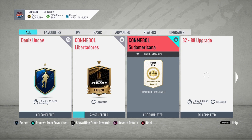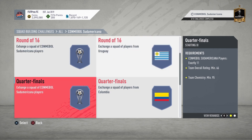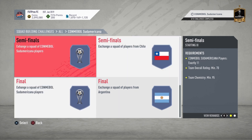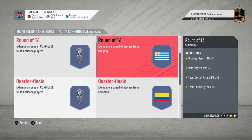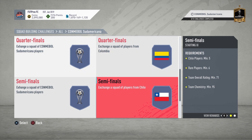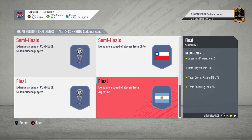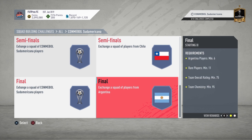It's the Conmebol Sudamericana SBC, guys. It is 10 stages: 6 squads that require Conmebol Sudamericana players, which are really cheap at the moment because a lot of people are opening packs. Then you have the last 3 squads — Round of 16 requires minimum 5 Uruguay players and 4 rare players at 65 overall; then minimum 5 Colombians with 2 extra rares; the semifinals require Chile players with a slightly higher rating, just get Alexis Sanchez and a couple of those players. And the final requires 11 Argentinian rare players, which is actually a good reward — 25k packs. The rares are pretty cheap right now because everybody is opening packs. That is how you get this card.